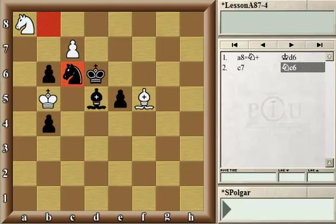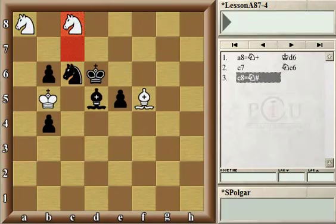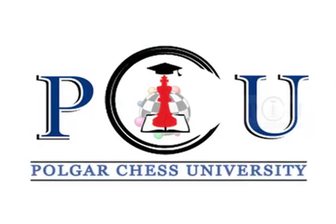Amazingly, in this position White is winning — in fact winning right away — by promoting the pawn to a knight, under-promoting the second pawn as well. And beautiful checkmate. I hope you enjoyed as much as I did this amazing endgame, as well as the nice games of Bobby Fischer. Thank you for listening, and so long until next time. Bye-bye.